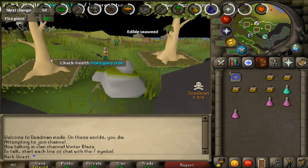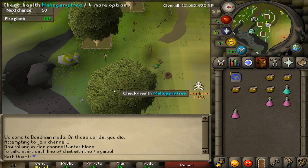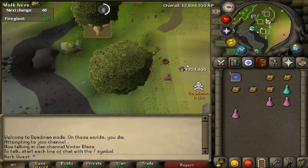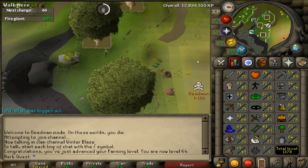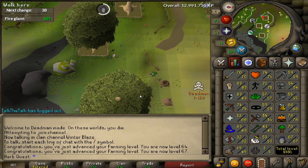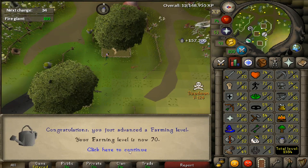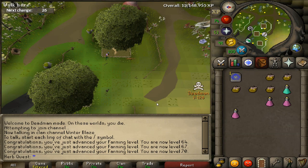Starting out today with the check health options on these trees. The first one gives us 251k, up to 64 farming. 157k, so we've got our level back. And another 167k, so from 58 straight up to 70 farming, just like that.